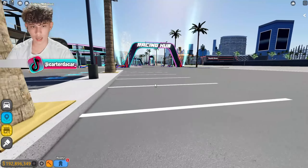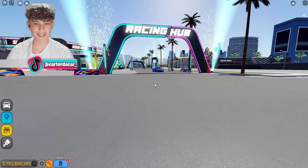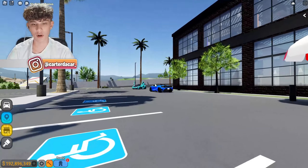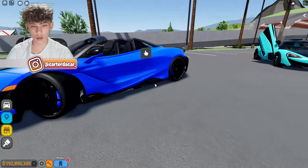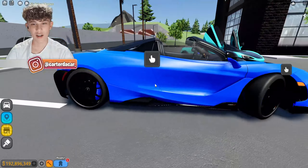Louis pulls in with a 765LT — it looks very nice in blue. Dark blue on dark blue calipers, black interior, and it's a Roadster. He's got a lot of carbon options on it. That looks really good.